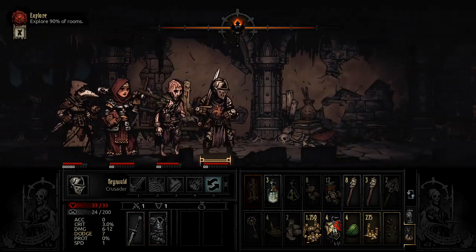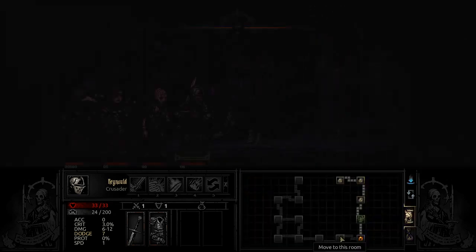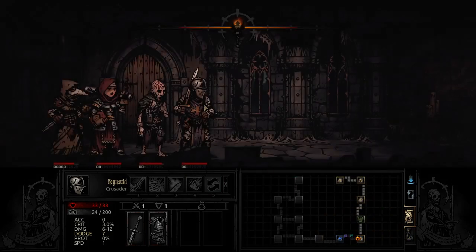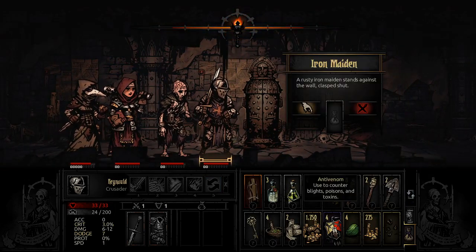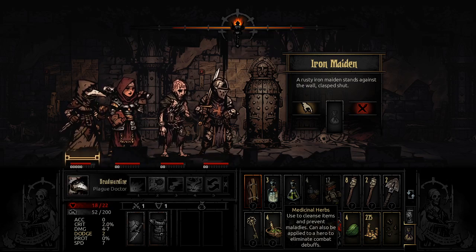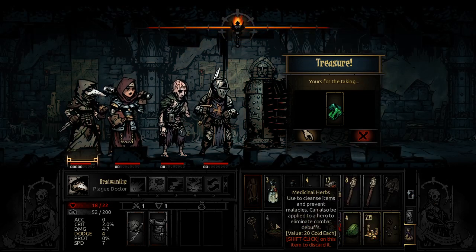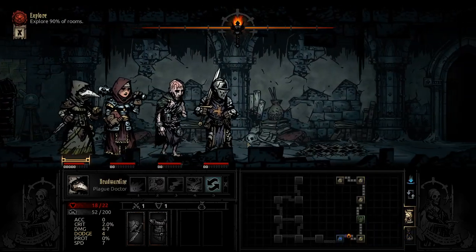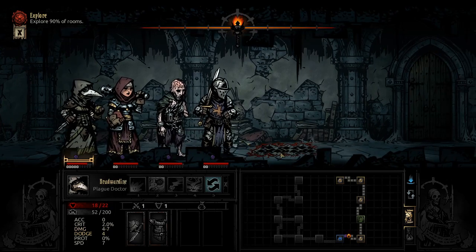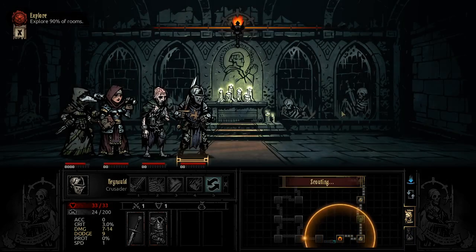Even the cold stone seems bent on preventing passage. Another hunger check — that's actually kind of frequent. I've got 16 food left, that's good. Good time to get scouting especially with all these traps. I've been kind of lucky, there really haven't been many battles so far. This is why I brought the medicinal herbs — it's a rusty Iron Maiden, let me cleanse the maladies. No stress relief, but laden with loot. I'm out of space so I have to make the hard decision what to throw away. First call is always a torch, just use it.